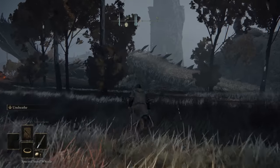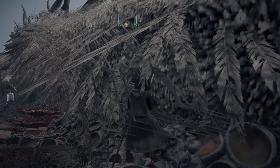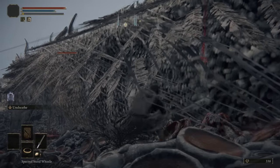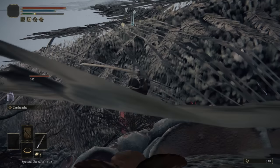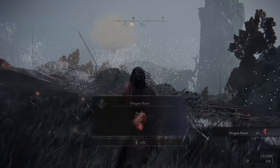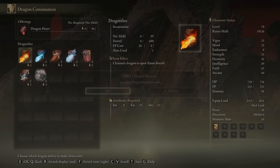Once you are here you will see the big dragon and we will want to equip the uchigatana. Proceed forward and slash away at this dragon. What you are going to notice when you do this a few times is the bleed damage will take a chunk of the dragon's health. We're not going to kill it though — we just want the dragon heart.